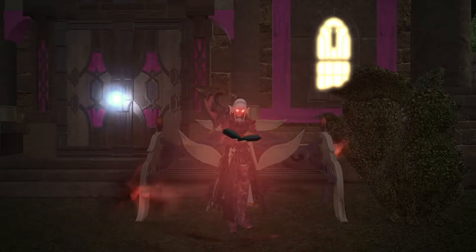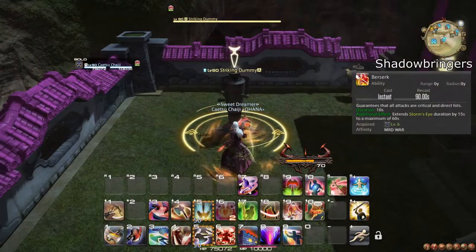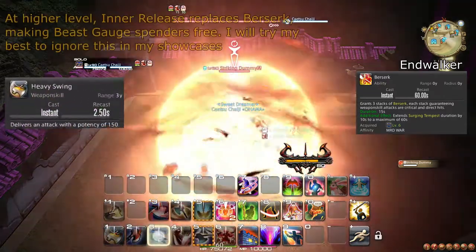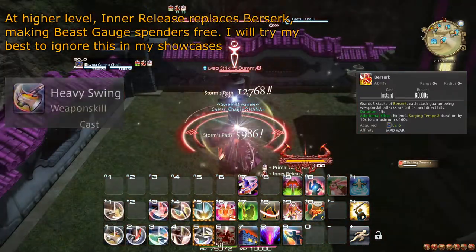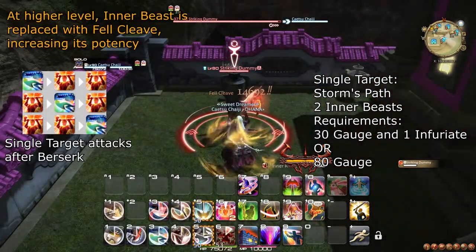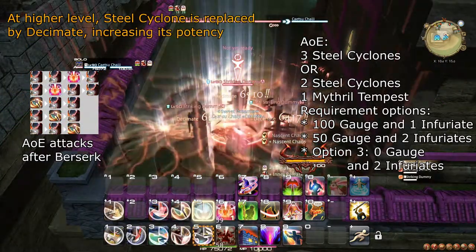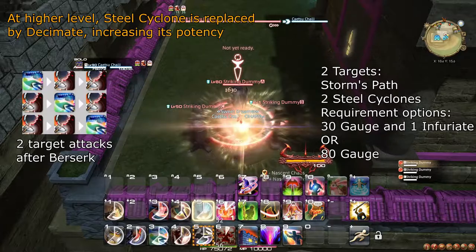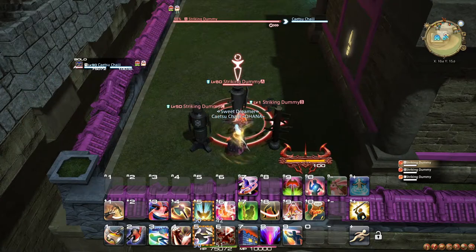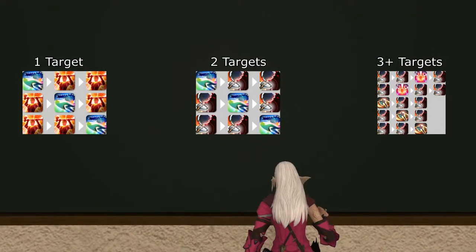Before we go through new actions, let's briefly cover changes introduced with Endwalker. Berserk now grants you 3 stacks of a 15-second buff, which makes your next 3 weapon skills guaranteed to do critical direct hits. Here are some level 50 examples of GCD sequences to use after Berserk. For single target, it mainly revolves around 2 Inner Beasts and Storm's Path. For 2 targets, you replace the Inner Beasts with Steel Cyclone, and for 3 or more, replace Storm's Path with another Steel Cyclone or Mithril Tempest.